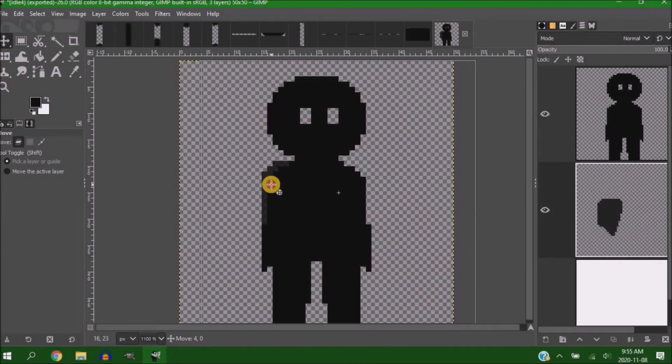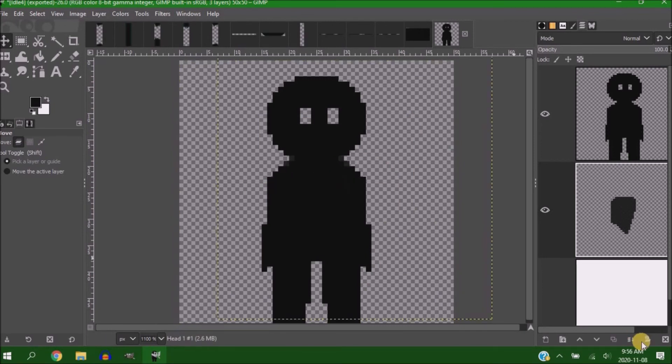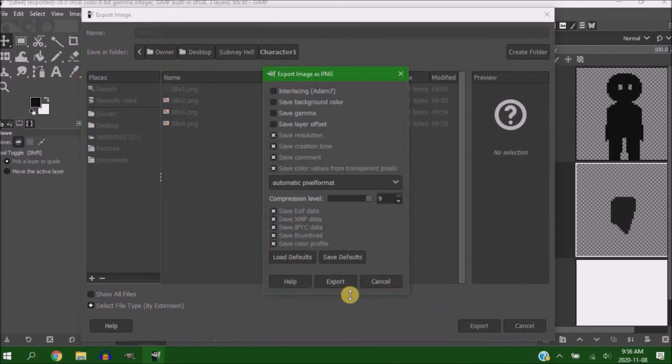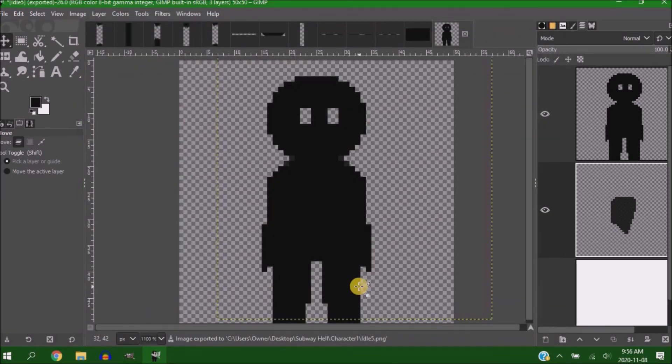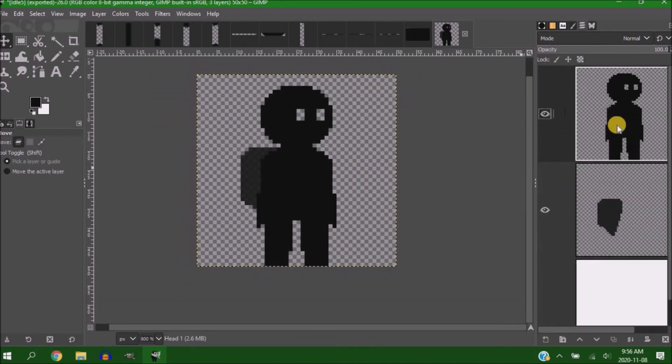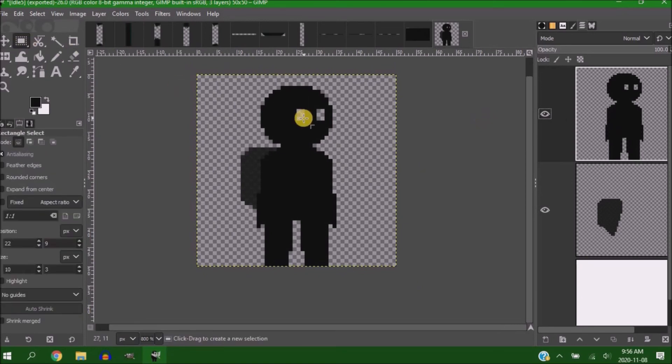Since you're fighting off demons and ghosts, maybe along the way I'll slowly create a story so you have a clue of what's going on in the world. Maybe every time you stop at a station you get some lore, or maybe I'll do a Duskers style where nobody knows what's going on and the more information you get, the more confused you get.